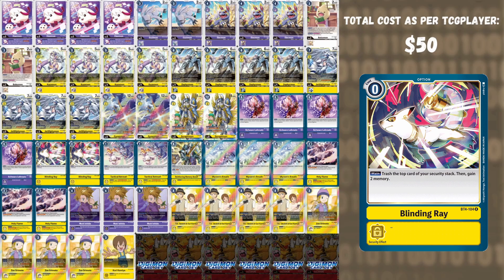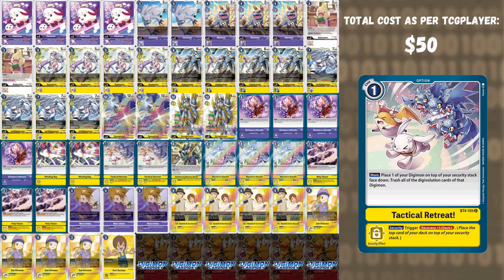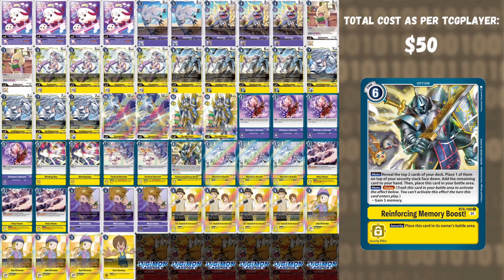Two Blinding Ray — absolutely essential in this deck. For zero cost, burn one of your own security to gain two memory. Off of Dynasmon, for example, you can burn one and heal one, making it essentially free. You can use it to force yourself to lower security thresholds in the mirror match, or to extend lethal. Two Tactical Retreat — for one memory you can choose a Digimon on your board and put it on top of your security, essentially a pseudo-heal. This lets you dodge certain opponent effects, like Sora Joe. The ESS just heals one when revealed from security.